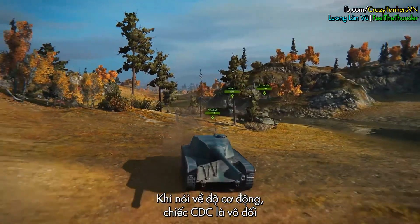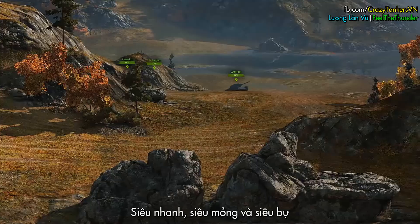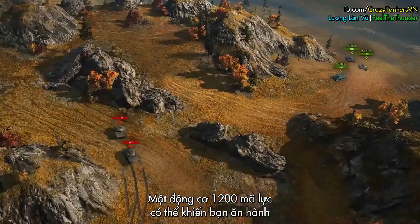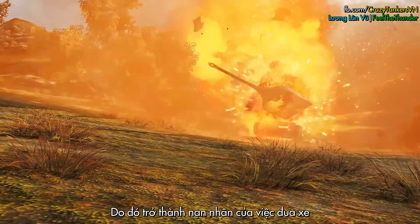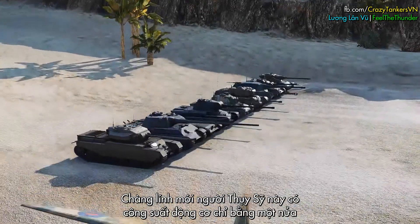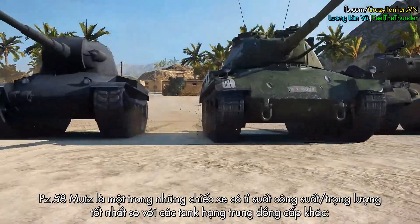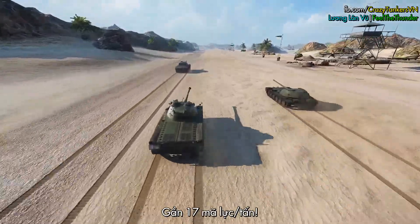When it comes to dynamics, the CDC is beyond competition — a super-fast, super-thin, and super-big exception. A 1200 horsepower engine can often play a nasty trick; many tankers just forget that they don't have much armor and become victims of the French speed. The Swiss newcomer has half as much power, only 600 horsepower. It may not seem much at first glance, but due to its low weight, it has one of the best power-to-weight ratios among other medium tanks of the same tier — almost 17 horsepower per tonne.